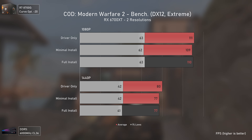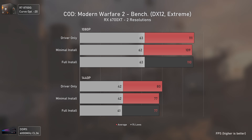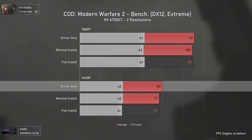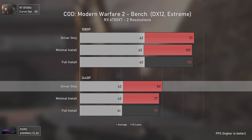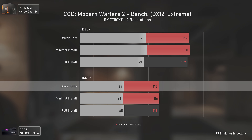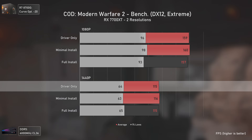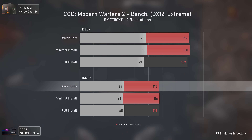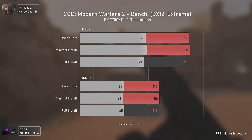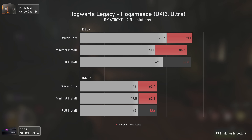Moving to Modern Warfare 2, the same scenario with the RX 6700 XT - nothing changes at 1080p. At 1440p, driver only delivered slightly higher results, in this case by four percent, something that did not translate to the RX 7700 XT, which besides variances in 1% lows delivers more or less the same results with all configurations.